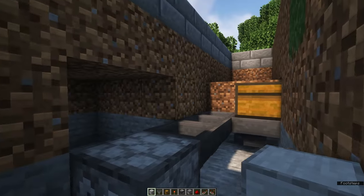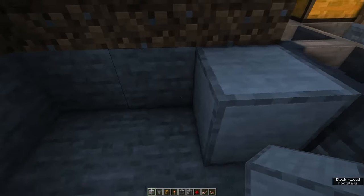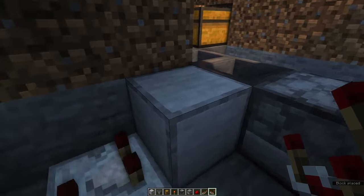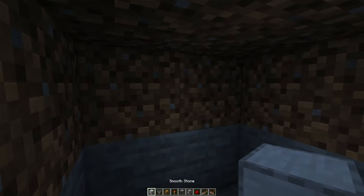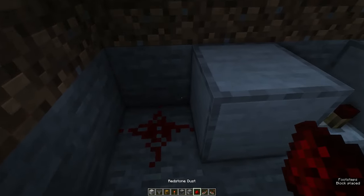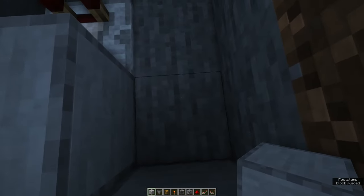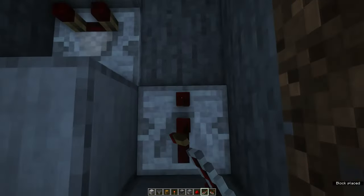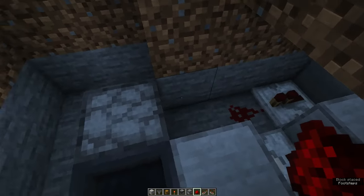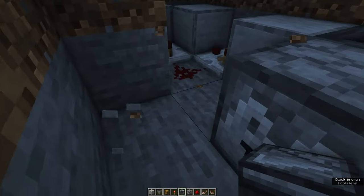Behind this dropper, we're going to create a system which will automatically drop the sugar cane into a water column which we'll create later on. Behind the first hopper going into the dropper, place a solid block. Behind that solid block, place a comparator. Behind that comparator, place another solid block. Place a redstone dust behind that and a solid block next to that. Then place a redstone repeater facing towards the hopper. Place a redstone dust and place an observer facing into this redstone dust.